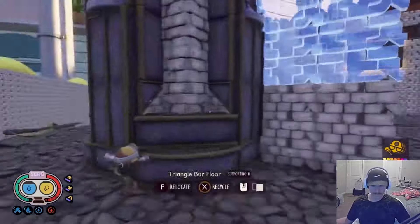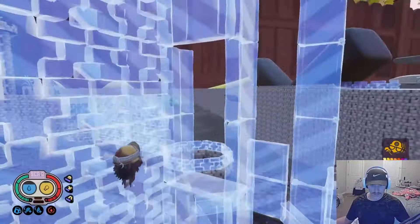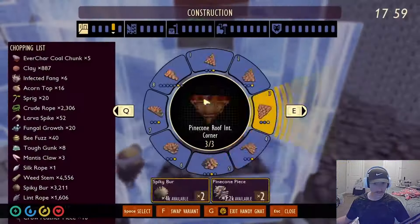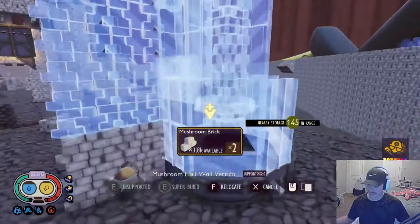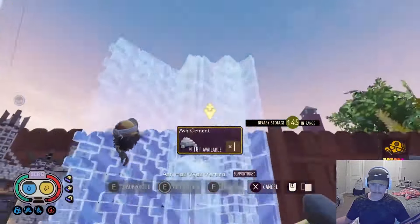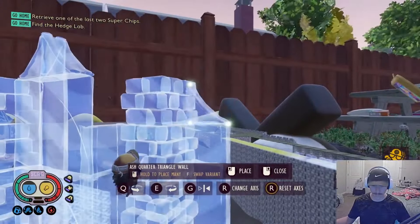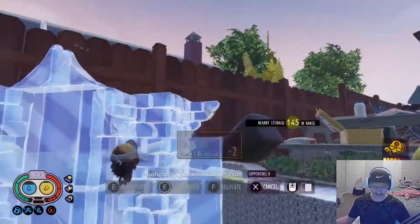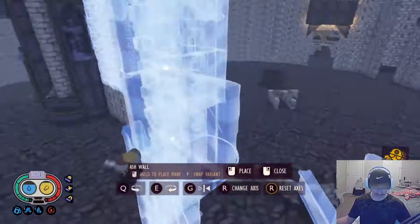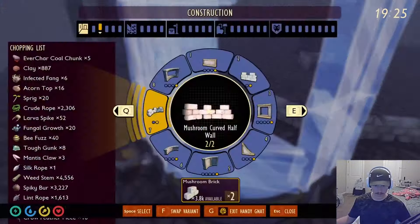The bigger you build, the easier it is to add in little details — that's really what allows you to build interesting bases. If you build too small, it feels impossible to add on without ruining the effect. I find it's easier to shrink things down or just add more things on the inside — nobody's going to complain about having two or three ovens or grinders instead of one. Building bigger gives you more freedom and flexibility in how you interact with the different blocks and decor in Grounded.